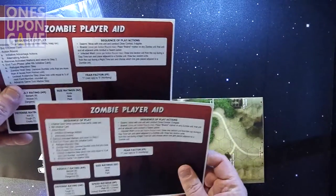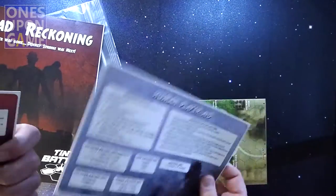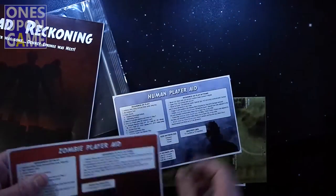Here are your player aid cards for zombies and humans. So if you're playing as a zombie, you'd use the zombie side — and if you're the human player playing against a zombie, I guess they'll use the zombie side as well.